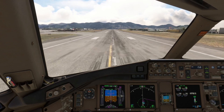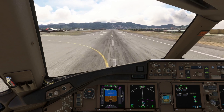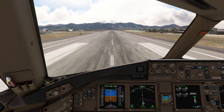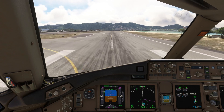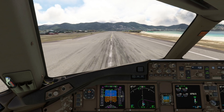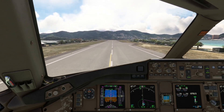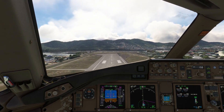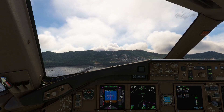Speed's alive, power set, maintain that centreline — all the normal stuff at departure. 80 knots, V1, rotate — gently back — V2, continuing the rotation. There's the end of the runway, safely up at flap 20. Anything else would have been probably too risky. Following the flight director, positive rate, gear up.